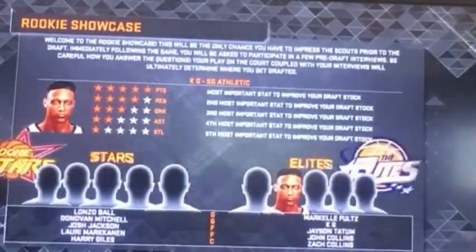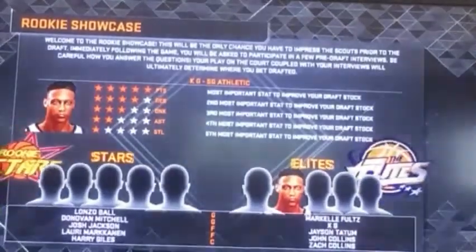Rebounds. Assists not so good. We need to get a steal. My name looks awkward. The D and K — that's good. 2-12, 2-8, 2-3.